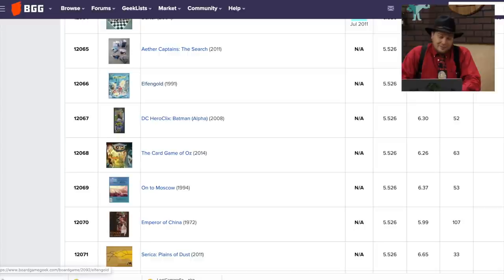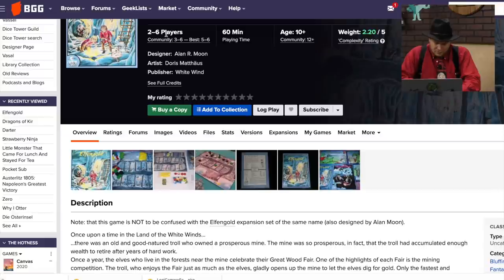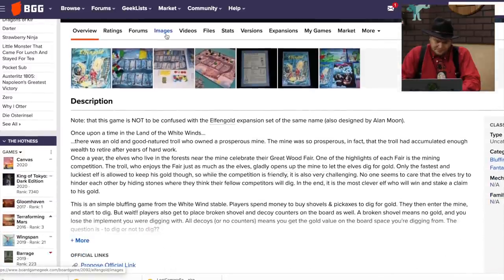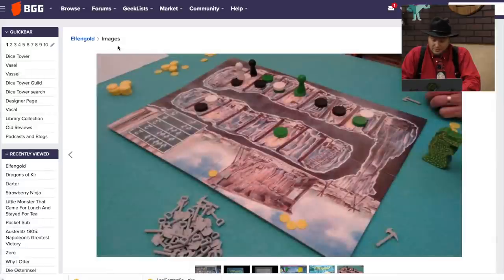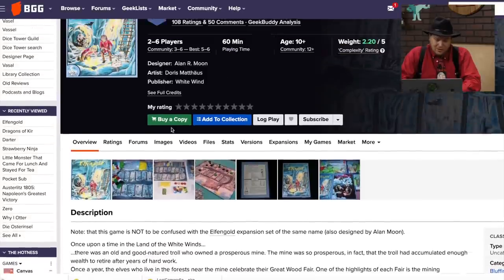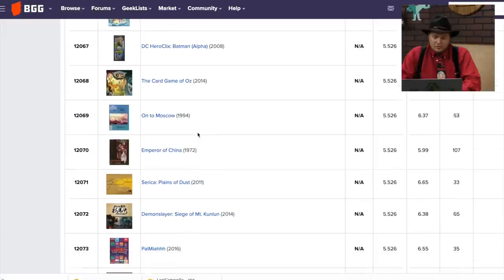Elf and Gold — I thought this was an expansion but it's its own game and I haven't played it. Alan Moon did make an Elf and Gold expansion. This is one of Alan Moon's least known games — it came out in 1991, almost 30 years ago. The artist is Doris Matthäus. It's a bluffing game. Back when Alan Moon was as young as me.